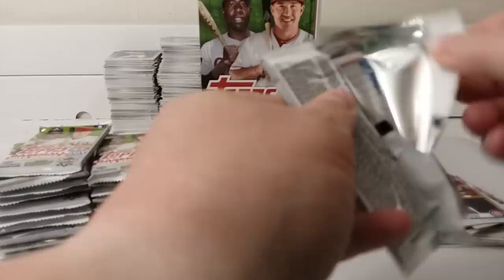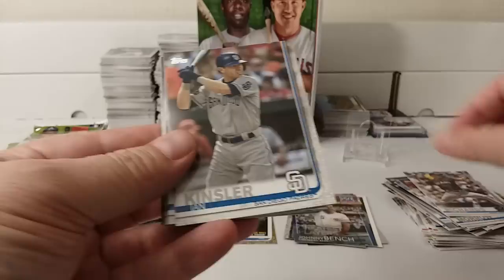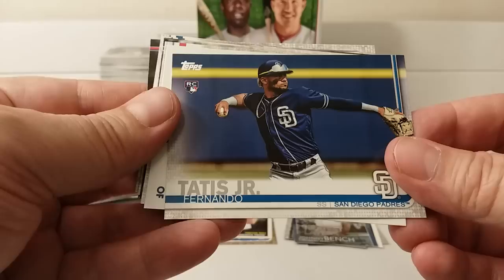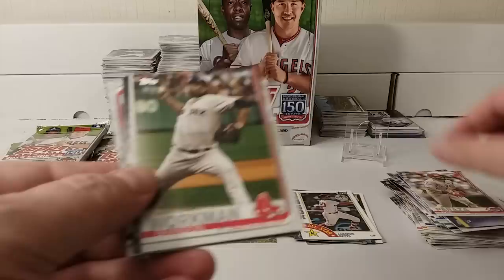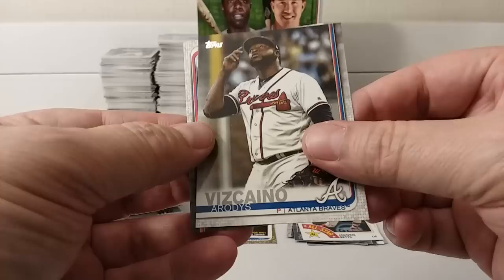Hope everybody had a great 4th of July holiday — Independence Day for the United States. Trevor Richards. Ian Kinsler. Julio Urias. Kurt Suzuki. Peter O'Brien. Fernando Tatis Jr., rookie card. Mookie Betts All-Star card insert. Jose Peraza. Brandon Workman. Dylan Patances. Steven Wright. Roberto Perez. Arodys Vizcaino. And Leon Sandy.